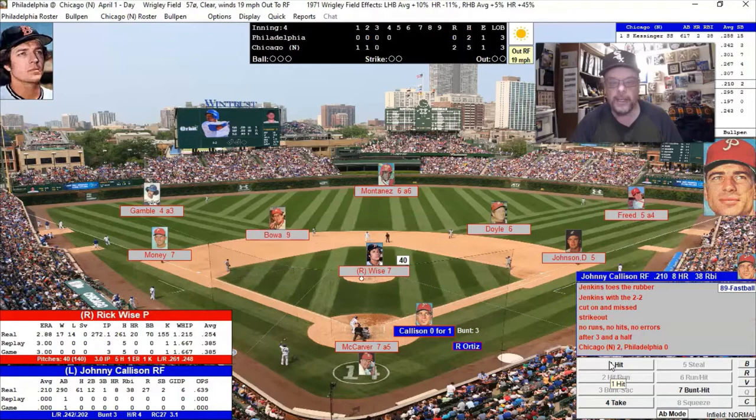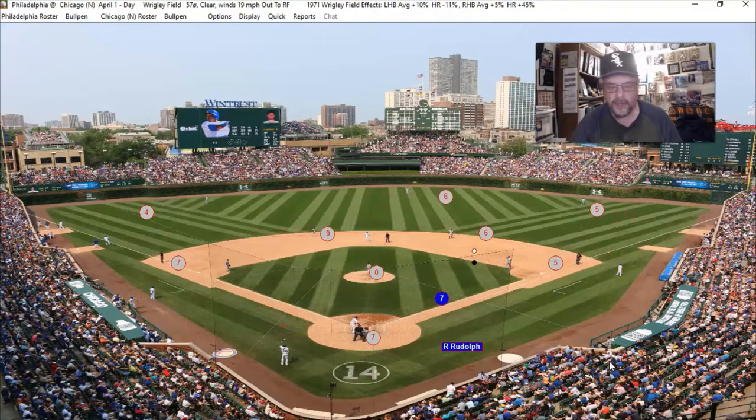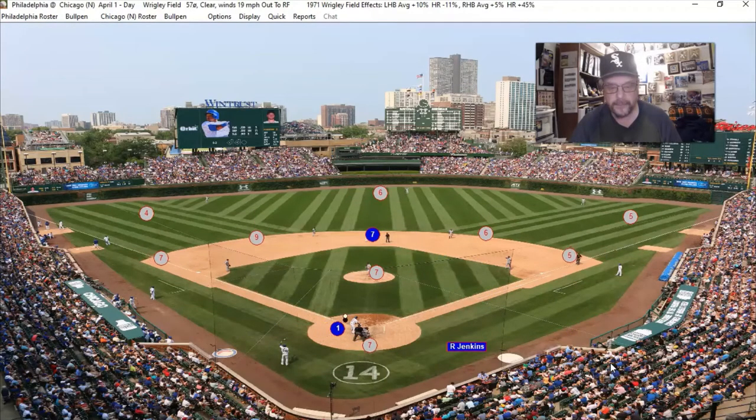We're back in the bottom of the fourth, the game is moving right along. There's a ball hit up the middle — no, that's an out, looked like a liner. Who is this? Jose Ortiz? I think they may have the wrong Jose Ortiz — he's a pitcher. Bill Champion is now pitching for Philadelphia. This is a pretty cool game — I've got to see more of it.